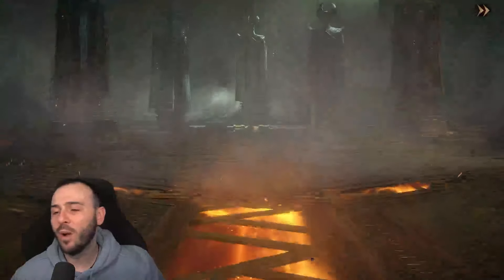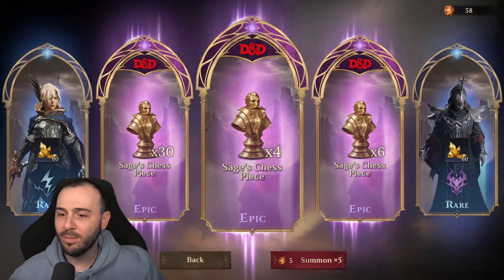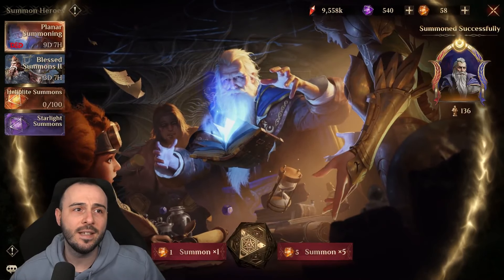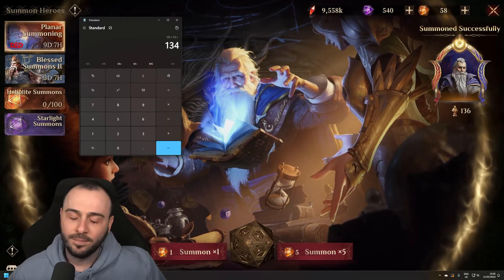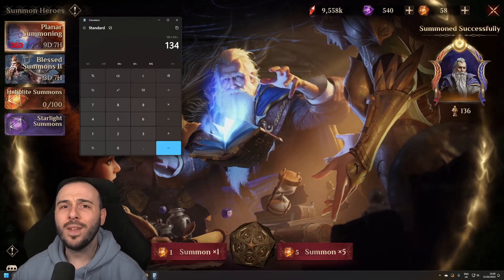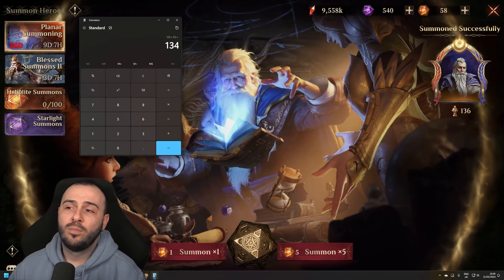So that takes us to around 20 summons total — somewhere between 15 and 20 is what you need as free-to-play to collect the rest of the fragments. And there we go — we got 40 more, bringing our total to 136. With 121 free fragments you're already going to surpass 240, and I summoned 20 Heliolite dice as free-to-play.